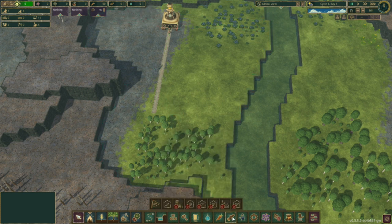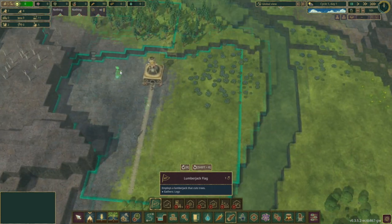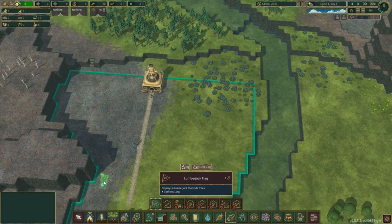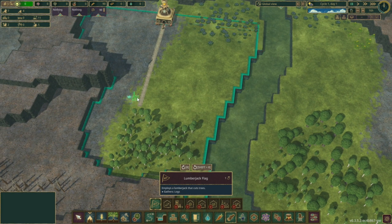And then we need a wood chopping lot, which will be in this one. Here. I want to be able to collect that later on, so we'll just put it way down here first. Wrong button again. Too many video games.